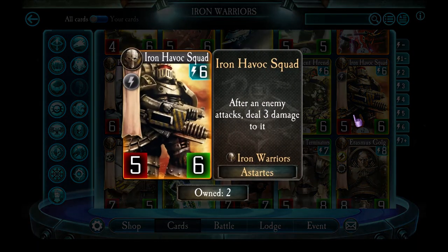Iron Havoc Squad — these guys are cool. Their stats are slightly below average for 6 energy, but while they're in play, any enemy who does an attack will take 3 damage. It doesn't matter if the enemy has sneak attack or not — they still take 3 damage. It doesn't matter if the enemy attacked Iron Havoc Squad and killed it — they still take 3 damage. That makes your enemy think twice about attacking with many units, and cheap units will just die if they attack while Iron Havoc Squad is in play. In any infantry-focused build, you need to have Iron Havoc.